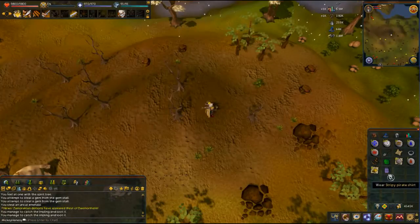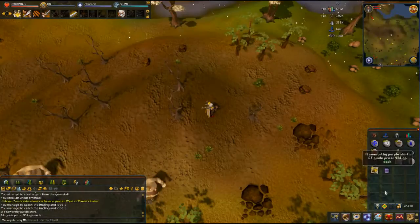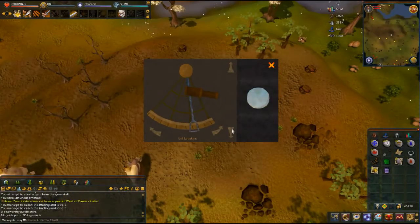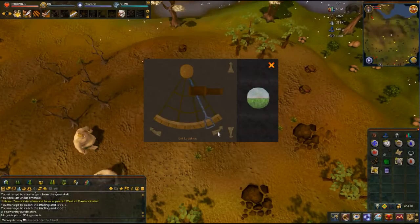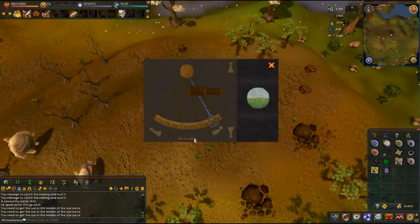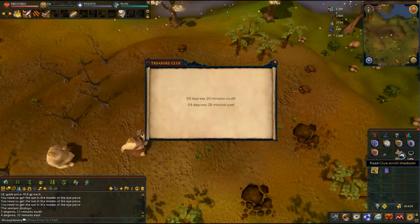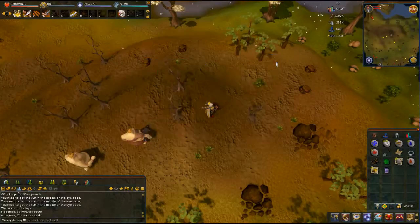A pirate impling — oh nice! Fifteen gold bars, striped pirate shirt — what's that worth? Eh, won't sell for that. Where were we — I was rudely interrupted. Okay, let's get this in. Five, fifteen, four, twenty — let's use the sextant to get the coordinates right.